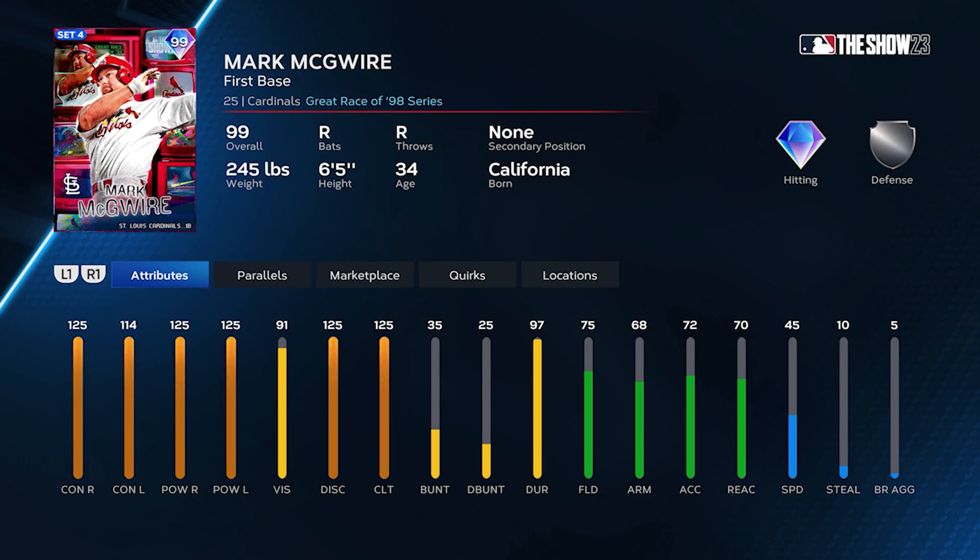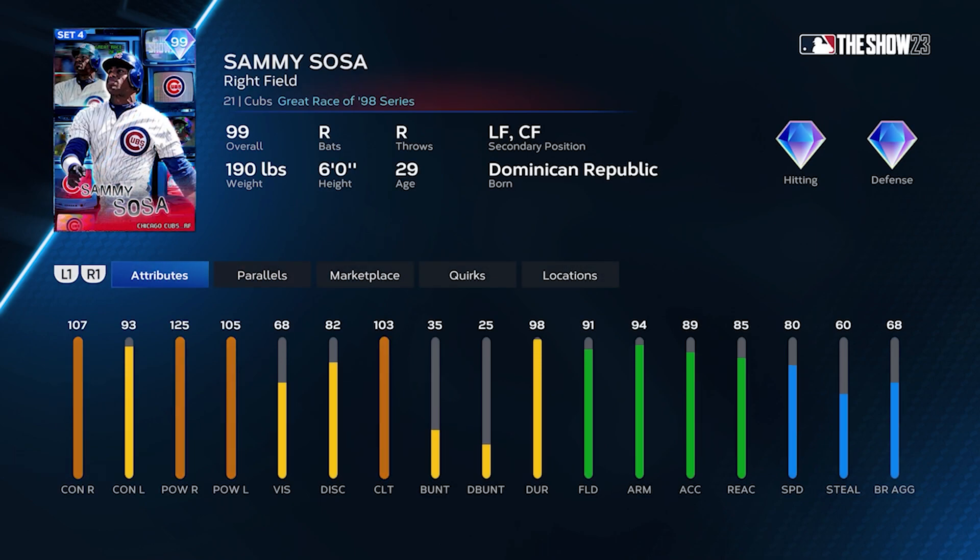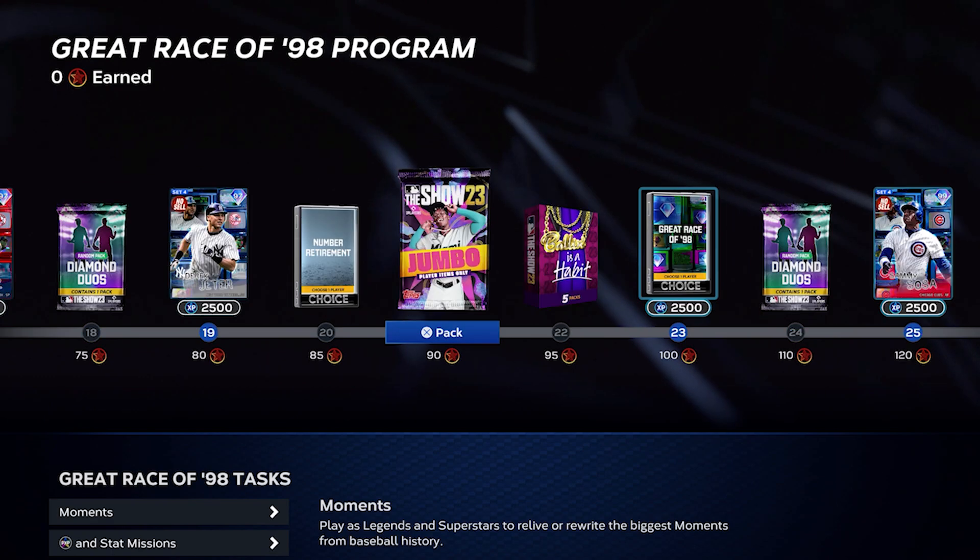Sammy Sosa kind of looks disgusting too. He's probably not a better card — the vision and contact are bad, so we're never really going to use this card. One thing I will say is this is going to help for set four collections, so at least we have that going for us. He has 103 clutch which isn't bad, but I wish they would have juiced these things. They could have been a lot better — 91 fielding, at least 80 speed. It's just okay. We're going to be getting packs along the way.